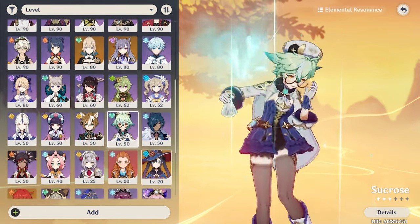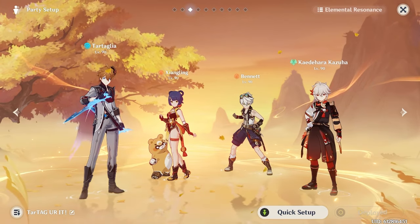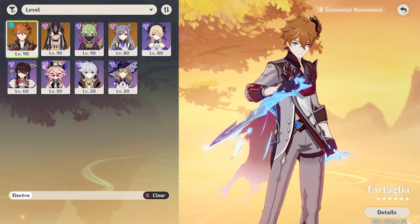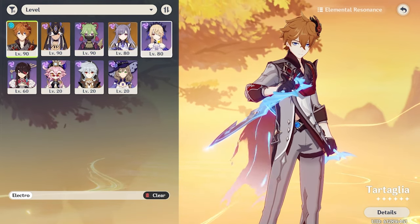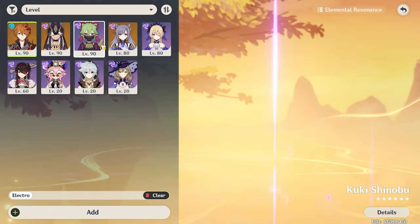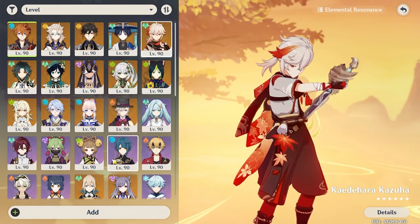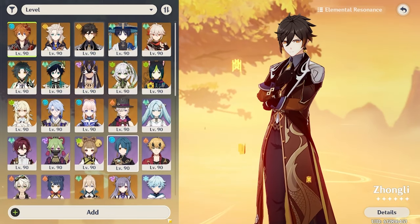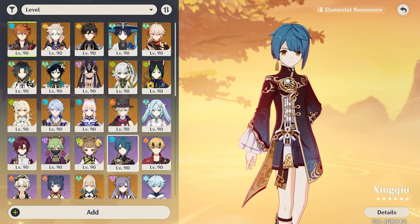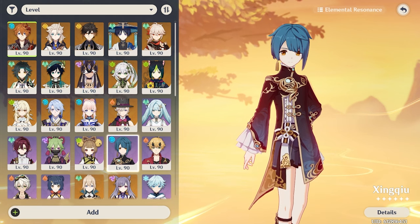If you don't have Kazuha, alternatives include Sucrose or other Anemo support units. For shielders, Zhongli is the best but any shielder works fine. This team I'd recommend generally about 90% of the time. Next is the Electrocharge team — similar to Vape, except replace Pyro with double Electro. Recommended Electro units are Fischl for battery and sub DPS, Beidou for AoE Electro Burst damage, Raiden for 100% skill uptime (though she contributes better to other teams), or Kuki Shinobu for Electro healing. For the flex slot, an Anemo swirl unit like Kazuha, Sucrose, or Venti works great. One interesting option is Xingqiu — especially with Beidou, as they stack damage reduction and he also serves as a Hydro Battery for Tartaglia, and with certain constellations can decrease Hydro Resistance.